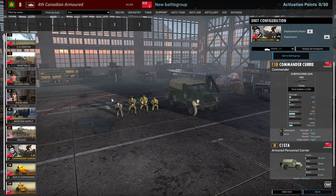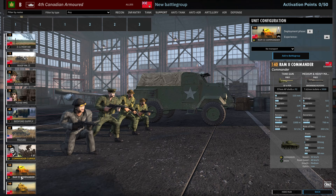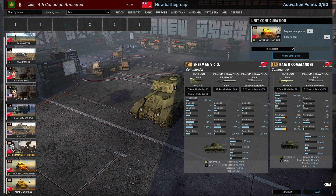Then we have Curry, the commander for the 4th Canadian — he's an ace and can be brought in with a range of transports. There's also the Ram 2 commander and the Sherman 5 commander. The Ram is always an interesting tank — not the strongest in the world, but it mounts a six-pounder instead of the standard M3 75mm.